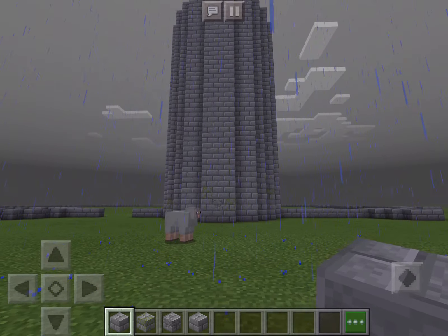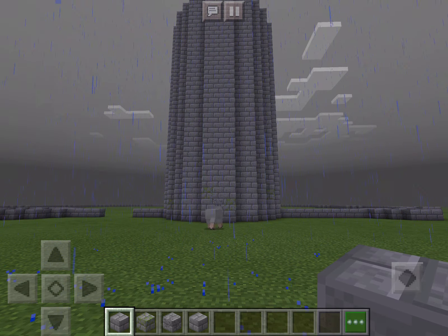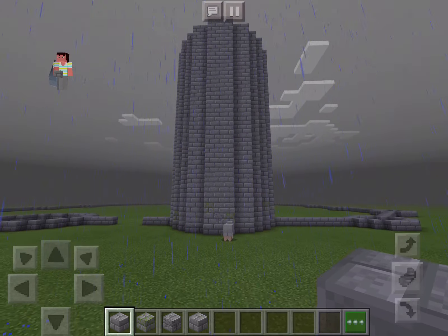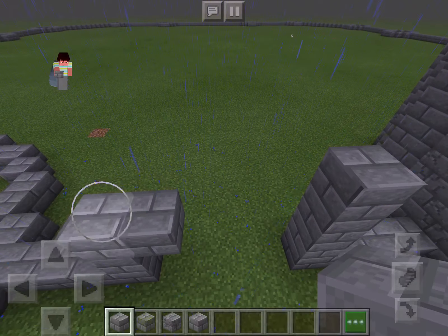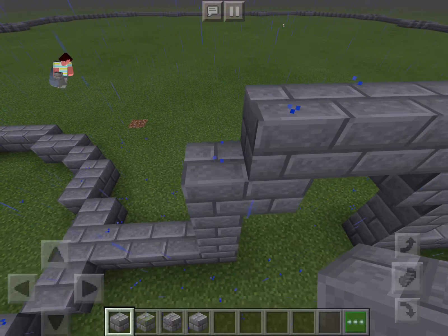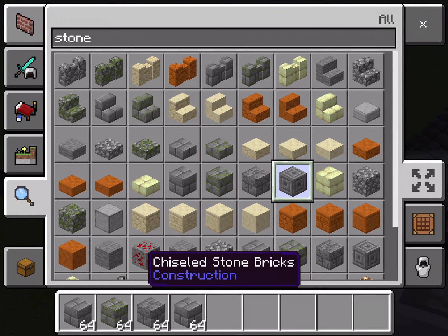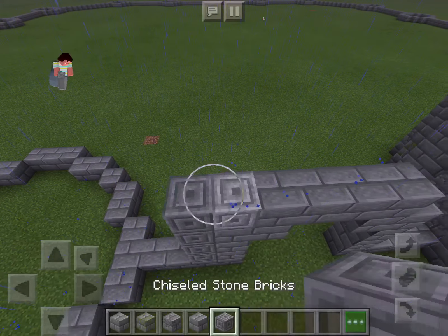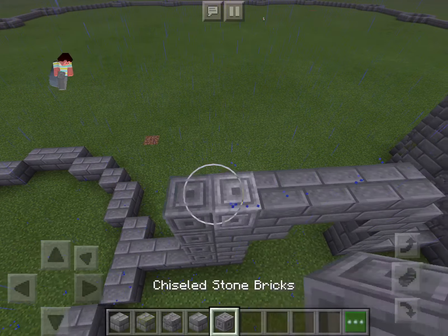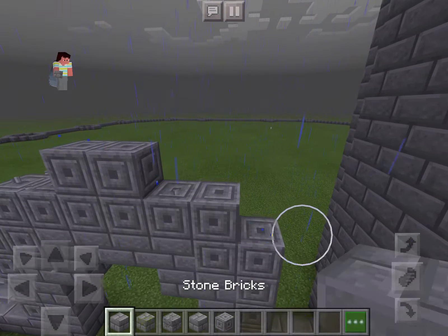Okay, so there's the tower for the entryway of the castle. Now for this arch, we're going to go up three, then in one, just like that. Then we'll take this ornate carved stone and go around that and up to there.